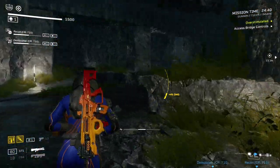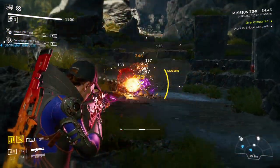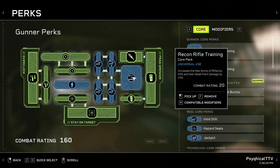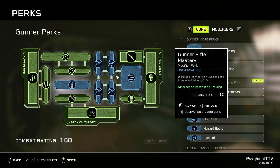Since the primary way to deal damage in this game is by using your weapons, I highly recommend taking perks that enhance your primary weapon's effectiveness. Take Recon Rifle Training for more max ammo and weak point damage. Dock Rifle Expertise for even more weak point damage — the added stability is a nice plus. Gunner Rifle Mastery for even more weak point damage — the added accuracy is a nice plus. Gunner Rifle Expertise for more fire rate and stability — the faster you fire, the higher your DPS. And Recon Rifle Expertise for more fire rate, stability, and accuracy.